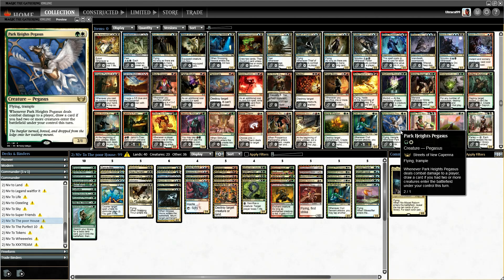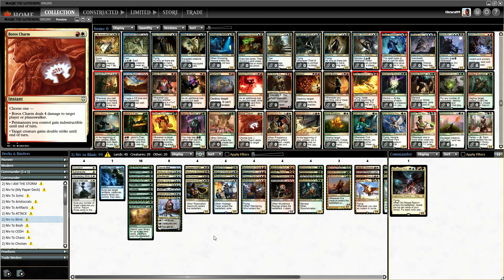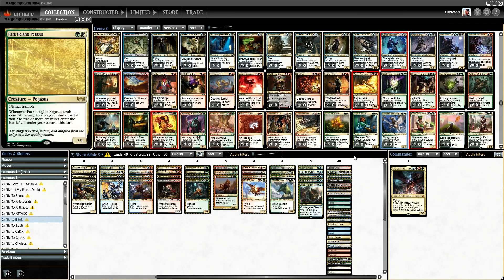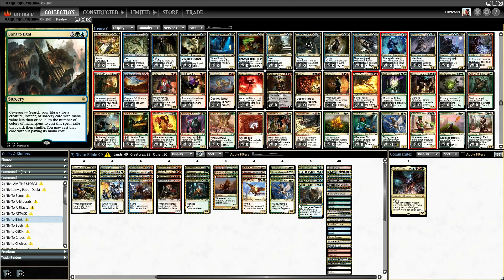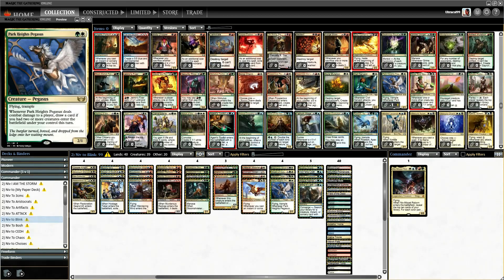Let's put this in here — when I open it to Commodore, a player draws a card if you have two more creatures entered. I'm potentially going to look at you in the blink deck. I might swap you out for things here — two life is irrelevant in Commander. This one is really making me consider: two or more creatures entering the battlefield this turn under your control. There will be situations where that can work.